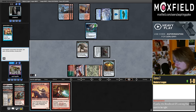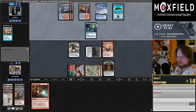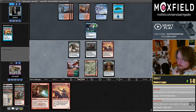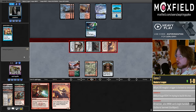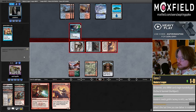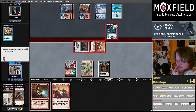Leila is really nice with Ancient Tomb and Chrome Mox on turn one. Historically in Legacy there's been less creature removal running around — that's why Goblin Rabble Master has been a Legacy staple for a long time while being completely unplayable in Modern. It's a pretty similar dynamic. At this point we are attacking with everybody.